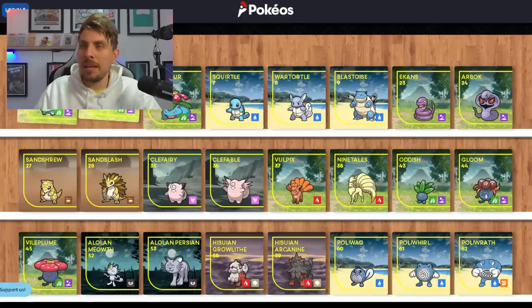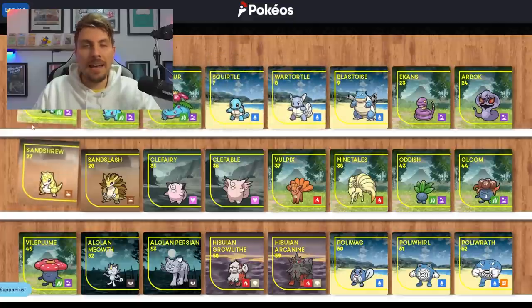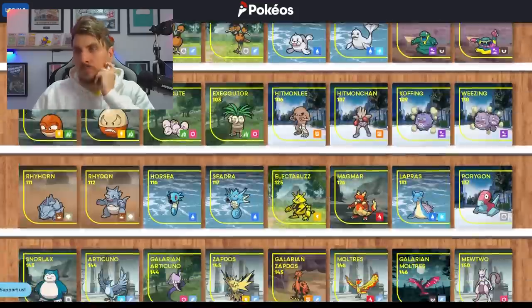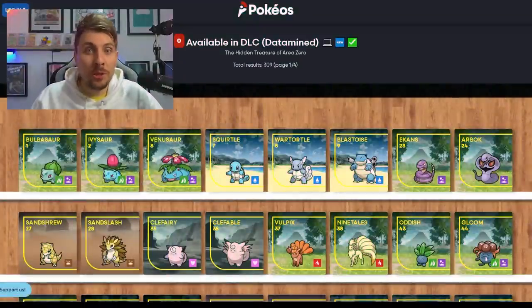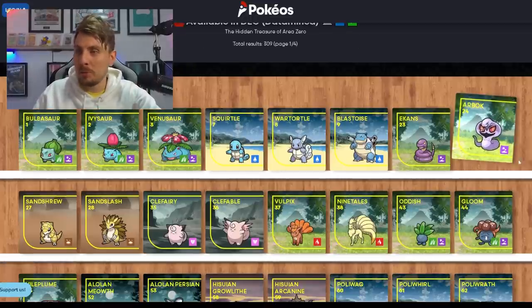Let's start off with Gen 1. I'm discounting any of the starter Pokémon — I don't think they're going to get Paradox forms — and anything that's had a regional form in the past. After going through the list of all the returning Pokémon to the new DLCs, the first Pokémon I'm picking is going to be Arbok. It is an iconic Gen 1 Pokémon and I think this would make a great Paradox Pokémon.